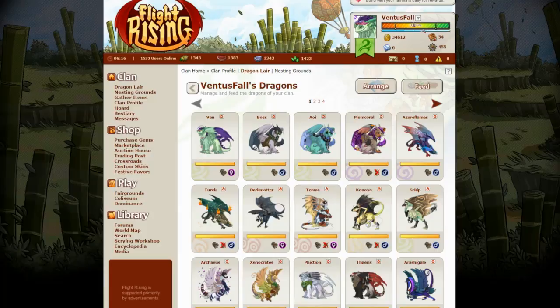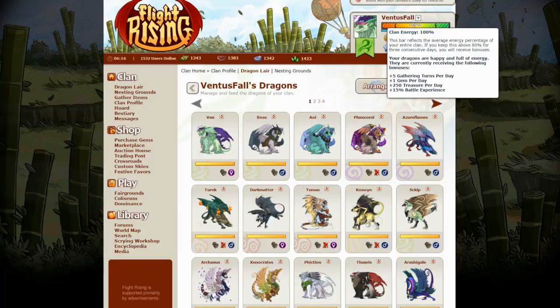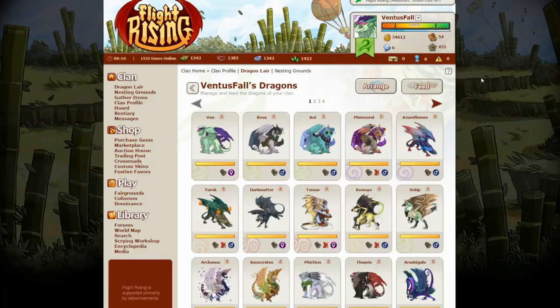Because it says here, if you keep your clan energy 80% or above for three consecutive days, you'll receive bonuses. You can see the bonuses at the bottom of that box. You get five more gathering turns a day, one gem per day, 250 treasure a day, and 15% more battle experience. So that would be a bonus, which would mean good things for your clan.